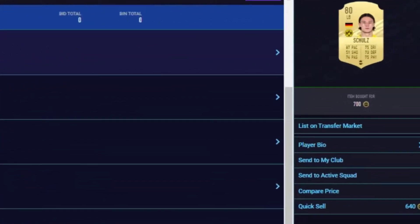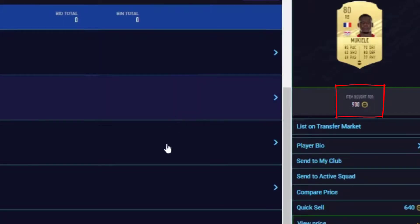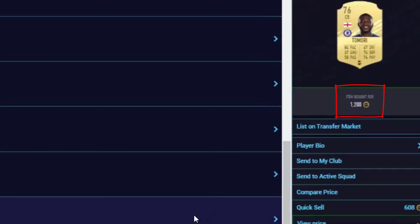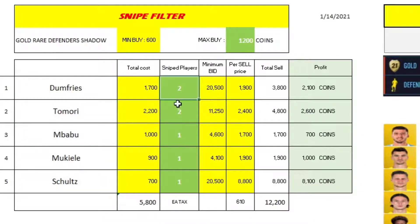And here we go — we got Schultz for 700 coins, Machial 900 coins with shadow chemistry style, 1k Mbappe, 800 coins, 900 coins, 1k, 1.2k. As a result, we got five players: two Dumfries, two Tomori, one Mbappe, and one Schultz. Interestingly, Schultz goes for 8.8k on the market with shadow chemistry, and we managed to get him for just 700 coins with this filter.